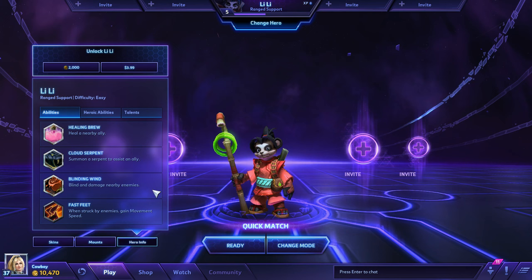Our final ability, Fast Feet — when struck by enemies, gain movement speed, just helps you to get away. All in all, her abilities are very well suited for someone just starting out the game, and it's pretty hard to mess up playing as Lili.